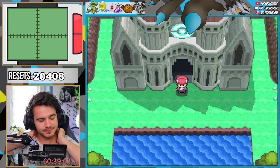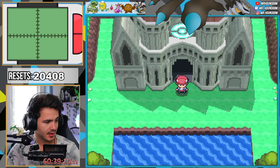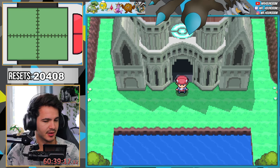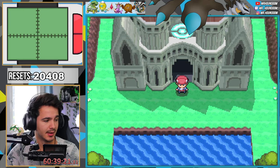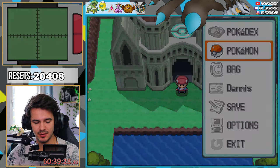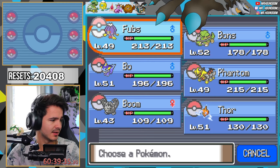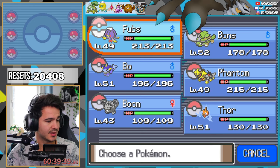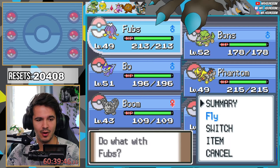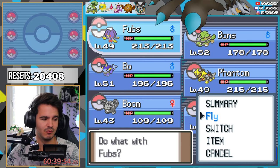Here we are. I'm going to Iron Islands to try to find a shiny Steelix, grind up the team, and we'll meet back here. In the meantime I've found some useful TMs for the Pokémon League. Hopefully we find a Steelix very soon. We got six shinies in around 20,408 resets and encounters — we are extremely lucky.